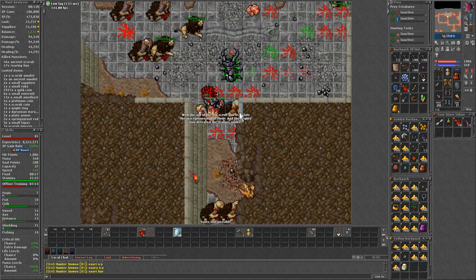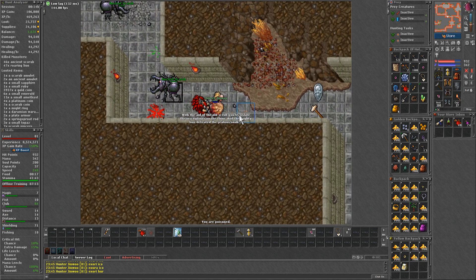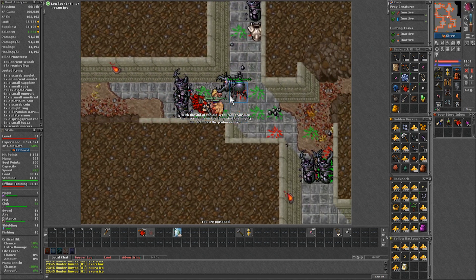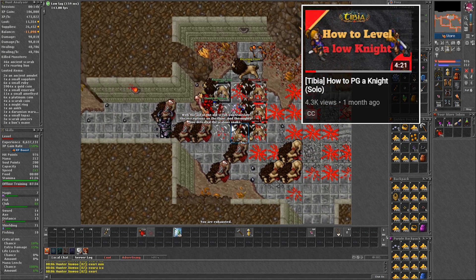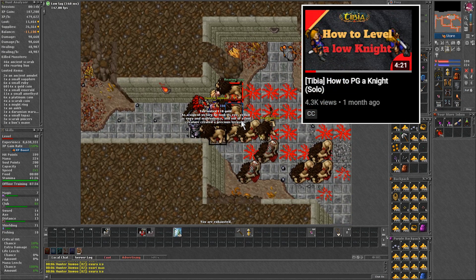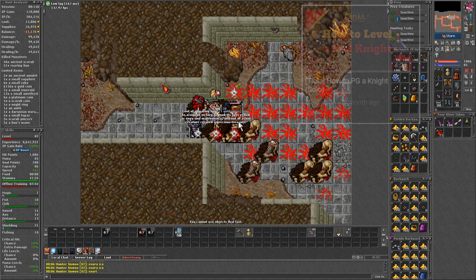It shouldn't be necessary to go downstairs if you have the cave for yourself. Most of the time you would be killing 2 scarabs at a time, but the lions do come in packs, for which I recommend to kite. You could also stay on the holes and kill 2 lions at a time as well.